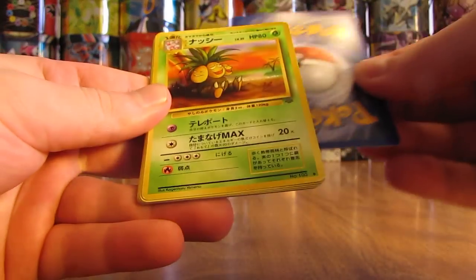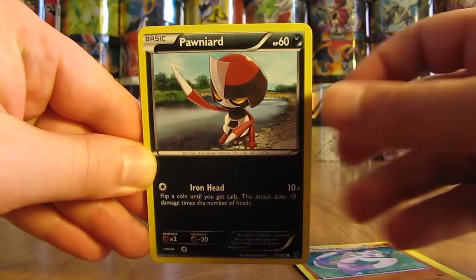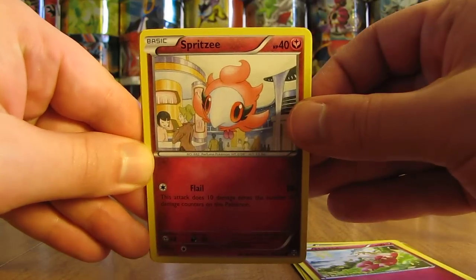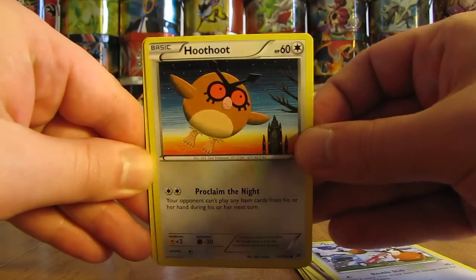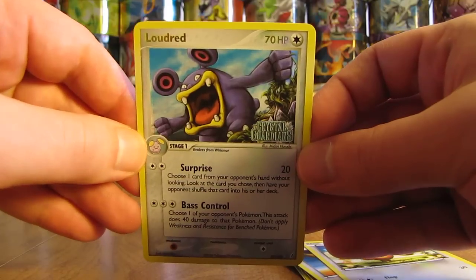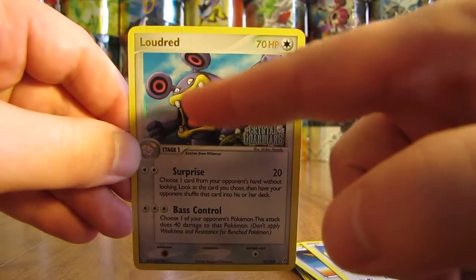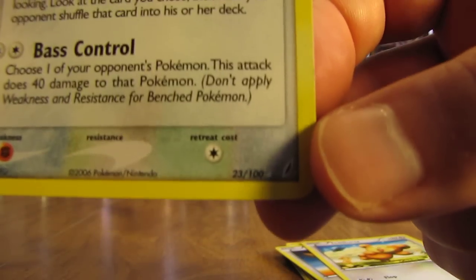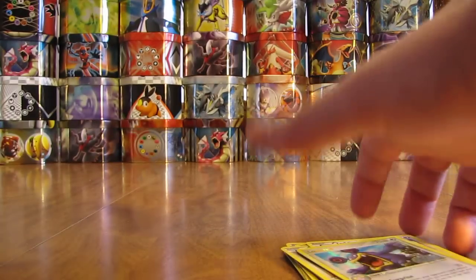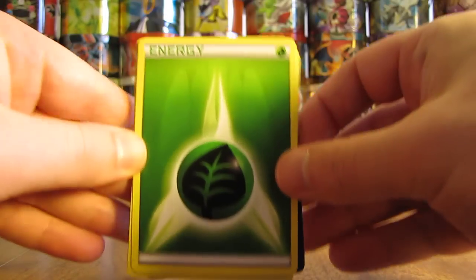Pack 2: a Japanese Jungle set Exeggcutor card, Water type energy, Mienshao, two Pawniards (one Darkness, one Metal type), Flabebe, Spritzee, Doduo, Hoothoot, Teddiursa, and the rare card is a Loudred, a rare reverse holo from the EX Crystal Guardians set. I've noticed with a lot of grab bags that they indicate a holo but really consider a reverse holo common as a holo — you have to be careful. You can determine it's a reverse holo because it has the set name and gold letters on it. Gold star cards have a gold star right after the Pokemon's name. Another nice pull for $1.99, not too bad.